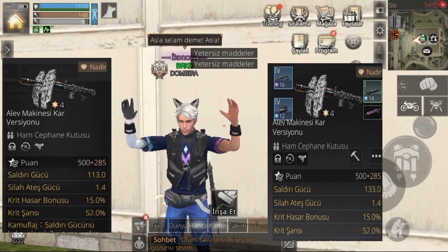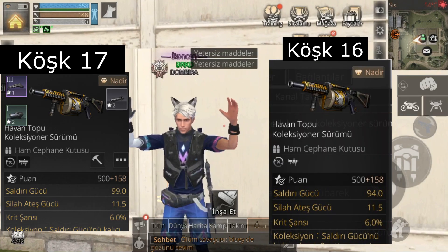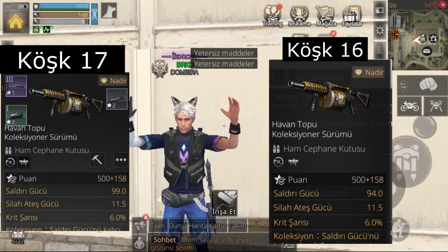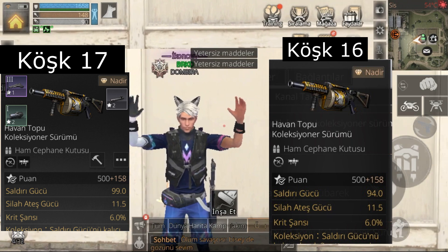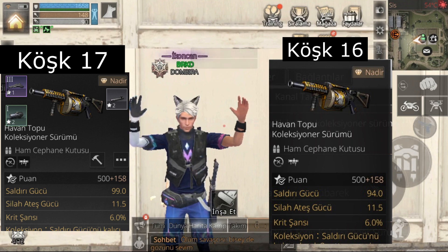Bakalım, ona saldırı gücü ne kadar ekleniyor. Havan köşk 16'da 94 iken köşk 17'de 99 saldırı gücü oluyor arkadaşlar. Yani 5 saldırı gücü ekleniyor. Havan o kadar fazla artmıyor ama alev makinesinin çok fazla derecede saldırı gücü artıyor.